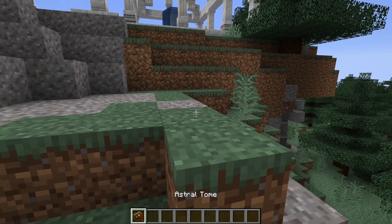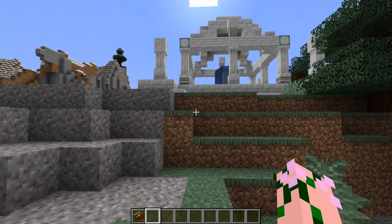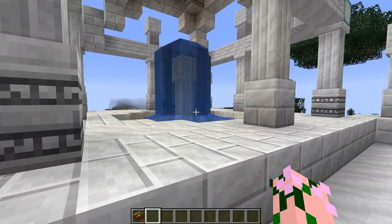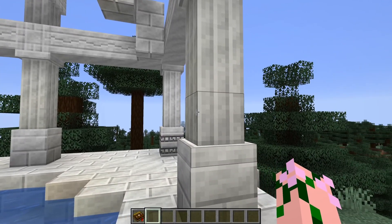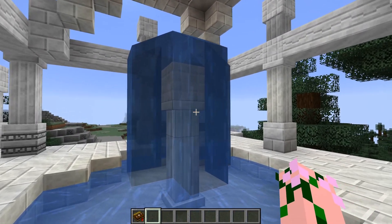Next thing you want to do after creating the Astral Tome and gathering up some Aquamarine shards is go find a mountainside. Climb to the peak and hopefully discover yourself one of these shrines. You want to collect most parts of these shrines around the outside — all the marble that is in it is highly valuable.